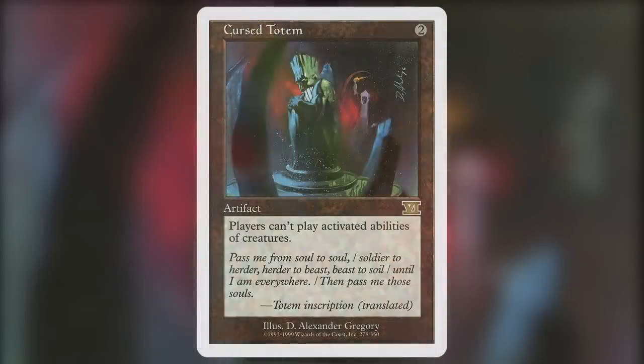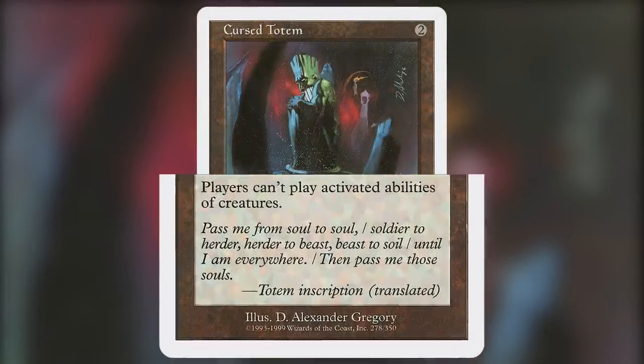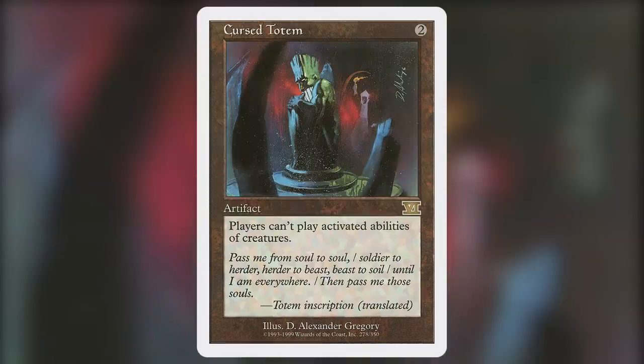Number 6 on our list is Cursed Totem. This card costs 2 for an artifact that reads: Activated abilities of creatures can't be activated. This card not only stops some of the premier commanders in our format — looking at you, Thrasios — but it also shuts down mana dorks as well. It blanket stops all activated abilities of creatures and is at an extremely low CMC. I was actually surprised this wasn't on the reserve list, as many cards that are similar to it, like Null Rod, are on the reserve list. This card has only seen 2 printings ever, with its last printing being in 1999. Stopping activated abilities in our format is a silver bullet and not much else can do it at this cost.